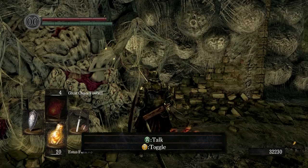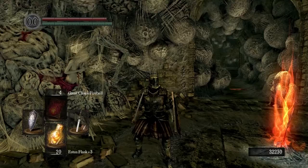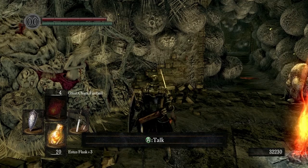The reason you want to kill the Fire Keepers is because they will give you Fire Keeper souls, which we can then use to upgrade our Estus Flask. And we want to upgrade it as far as we can before starting the New Game Plus run of the game.